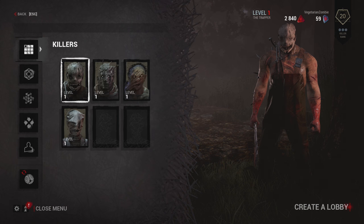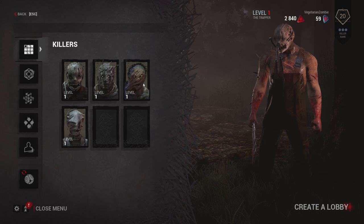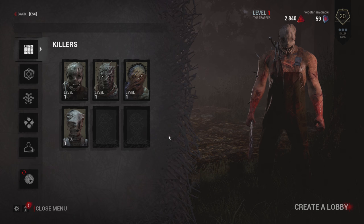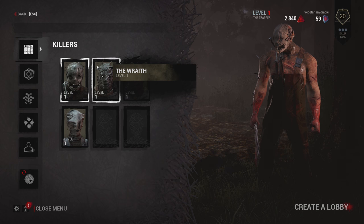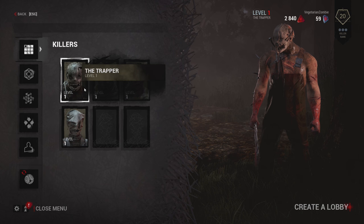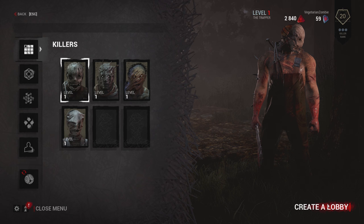So here in the open menu you can see we have four killers right now: the Trapper, the Wraith, the Hillbilly, and the Nurse. We actually have a couple other killers which are locked by DLC, which is Michael Myers and the Hag. The Hag isn't really well liked, let's just say that. I kind of like the Trapper — kind of reminds me of Jason from Friday the 13th, so we're gonna use him. The Wraith can disappear and cloak and be invisible. The Hillbilly has a chainsaw, and the Nurse blinks so she teleports throughout the map. Alright, let's create a lobby.